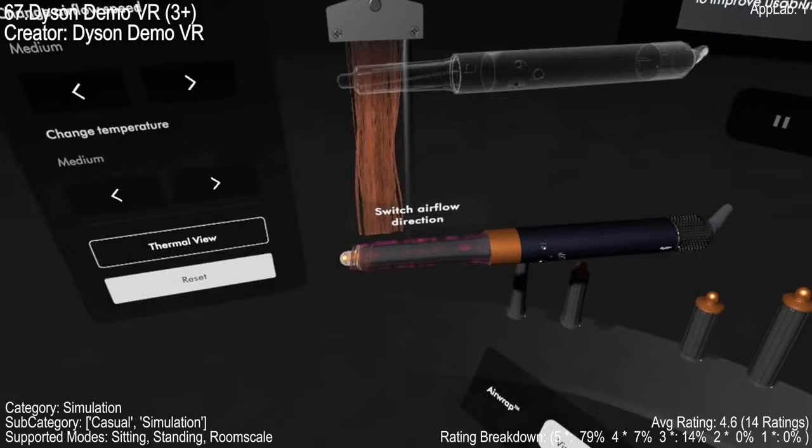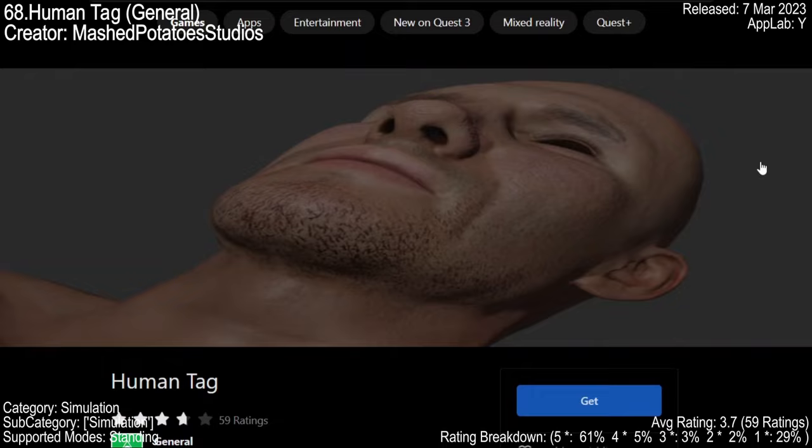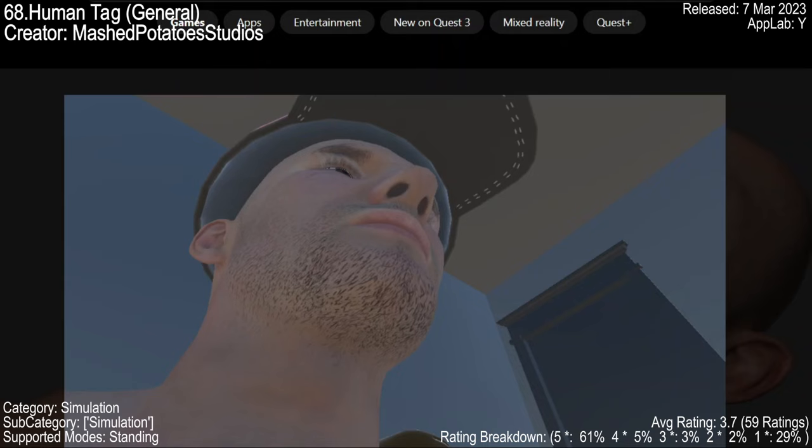Leap into the world of Human Tag, a VR game that's all about fun. It's a spin-off of the popular Gorilla Tag, but with a twist — you're a human, not a gorilla. The game got an April Fools update adding masks for everyone. It's simple yet extremely engaging.